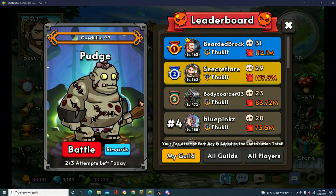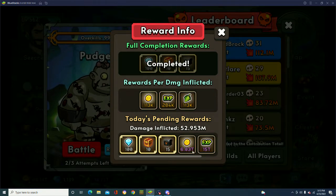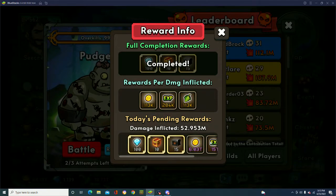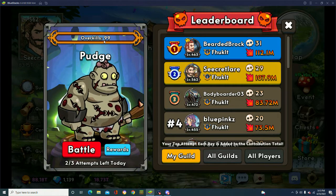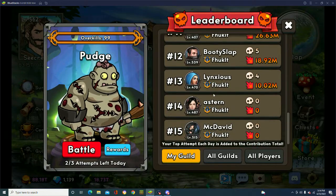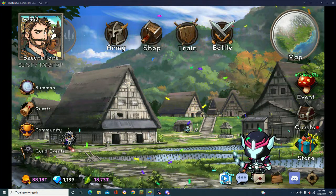Guild bosses — you also want to do these and score as high as possible because you get great rewards: 6 trillion coins, 6 trillion feathers, Royals, and more. I'm a bit upset with my guild because we got 99 overkills on day two — why did we kill it twice when we already killed it once yesterday? Anyway, guild bosses are important.